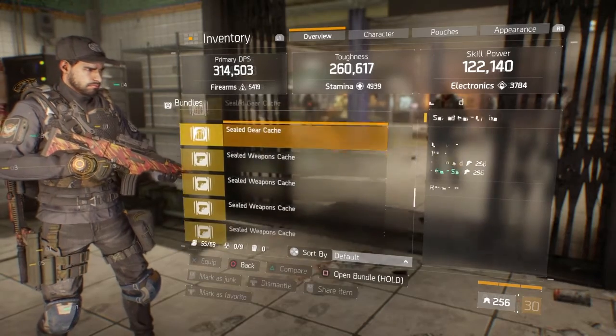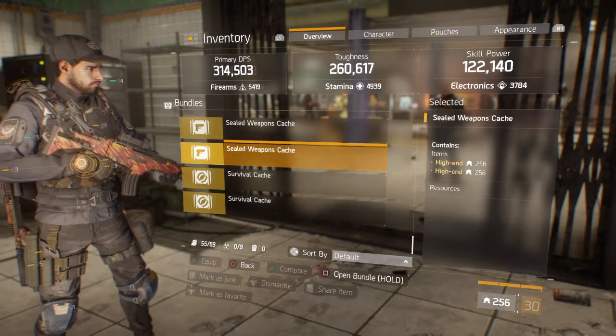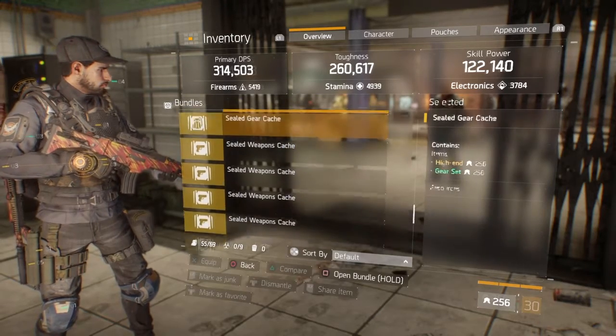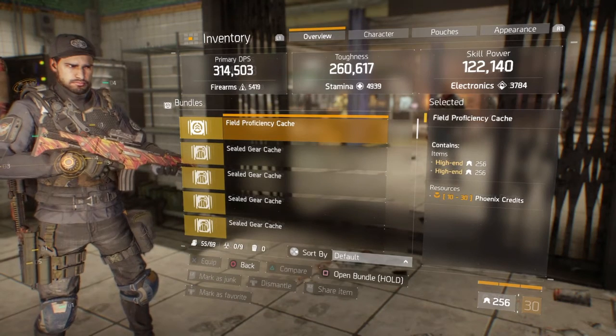This is from PvP and as you guys can see, you do get a lot of stuff. Survival caches have four rewards in them that you can get, whether it be gear score or high-end weapons.